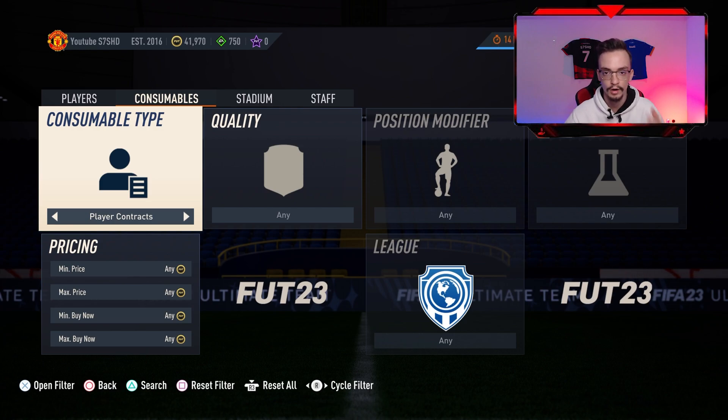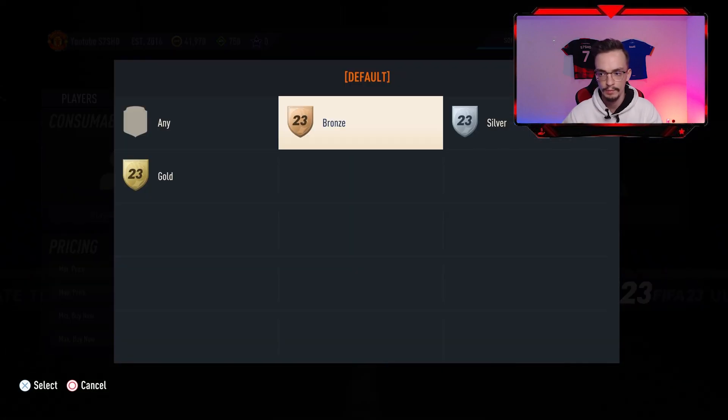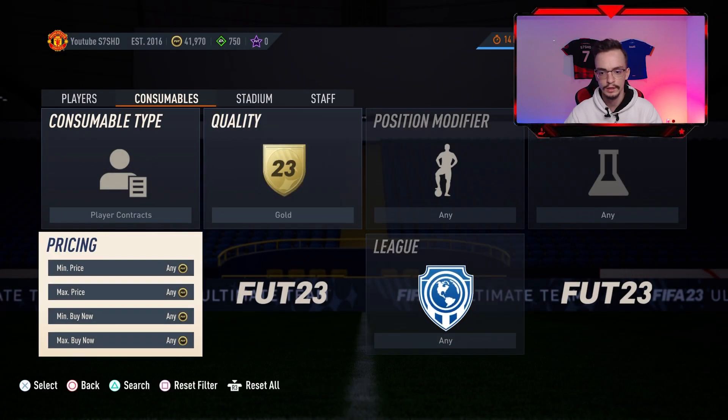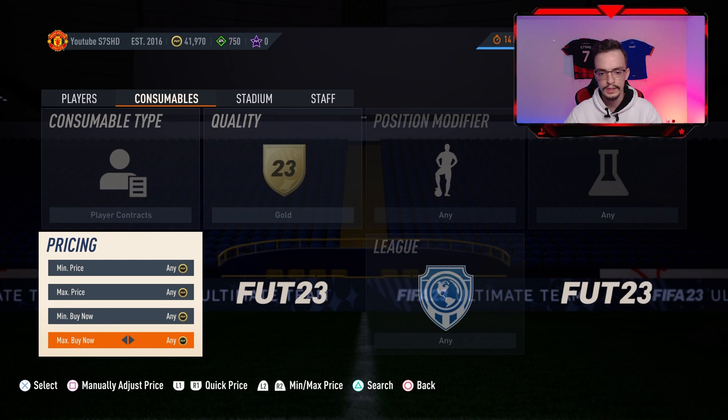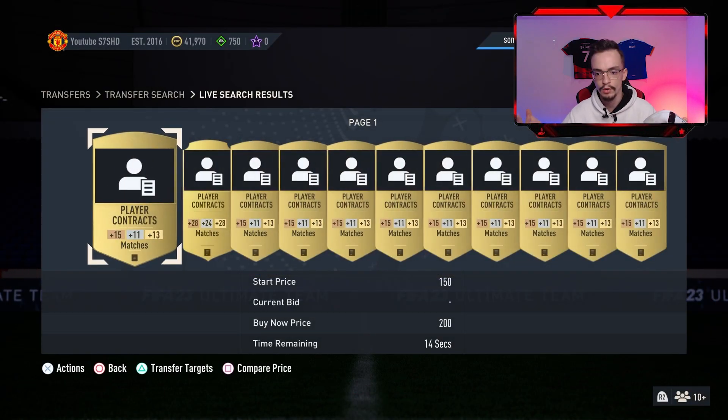Under consumables you have got Player Contracts. You have different qualities: Bronze, Silver, and Gold. For the Gold contracts, you should always use the Max Buy Now filter — for example, set it to 200 coins to find the lowest price in the market. Then press Triangle to search.